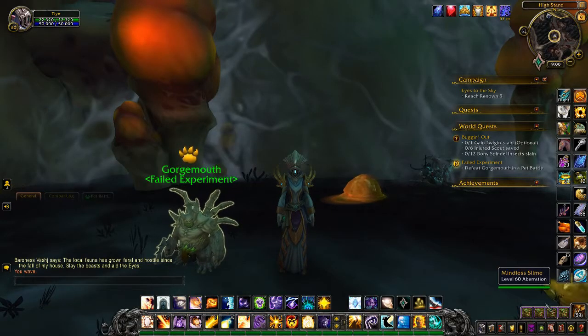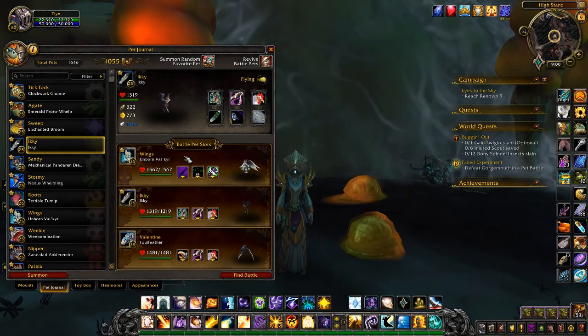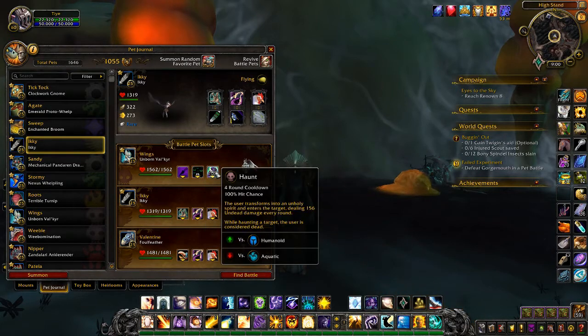For this pet battle I would like to use the Unborn Valkyr with the moves Curse of Doom and Haunt.